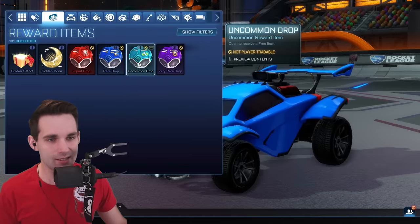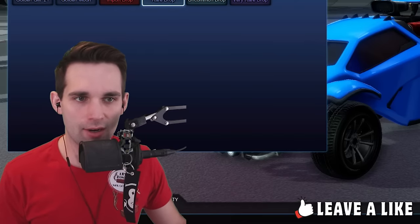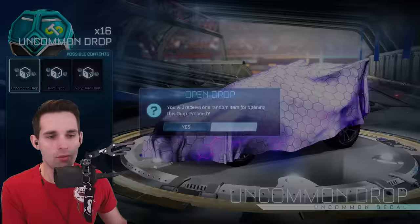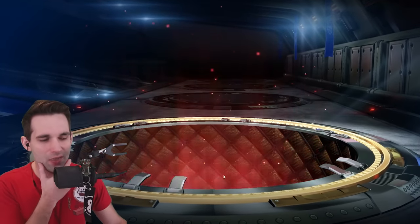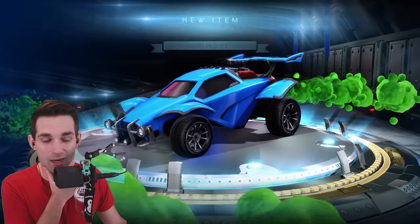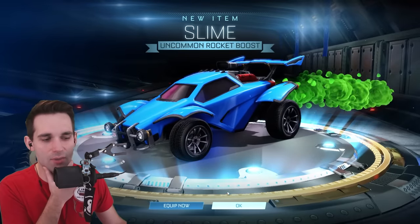Starting off, we're going with the uncommon drop — we've got 16 of these. We have 81 rare drops; we're definitely gonna have to skip through a bunch of those. I didn't see a whole lot of very rare painted wheels among those Yamings, so I'm thinking that's probably gonna be the best item we can get out of these. Maybe a good rare decal, but he had a lot of the good rare decals already.